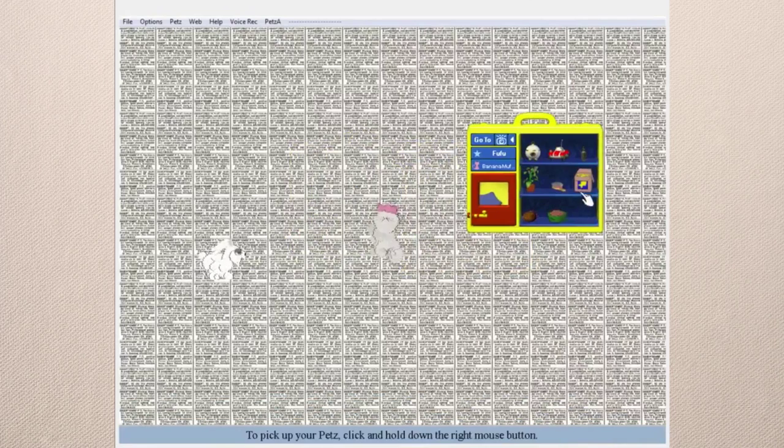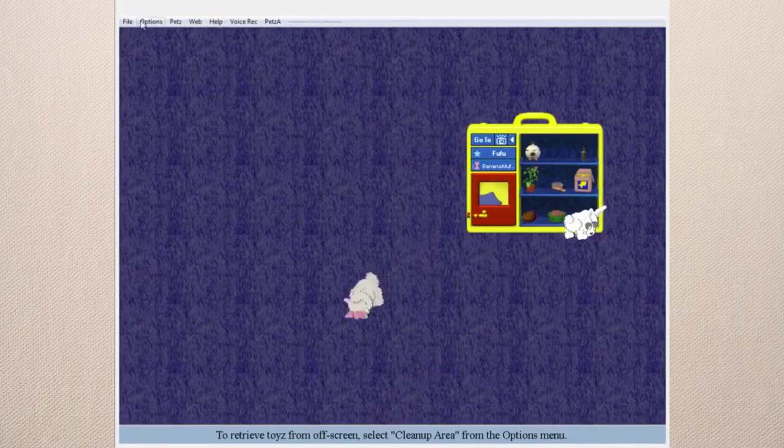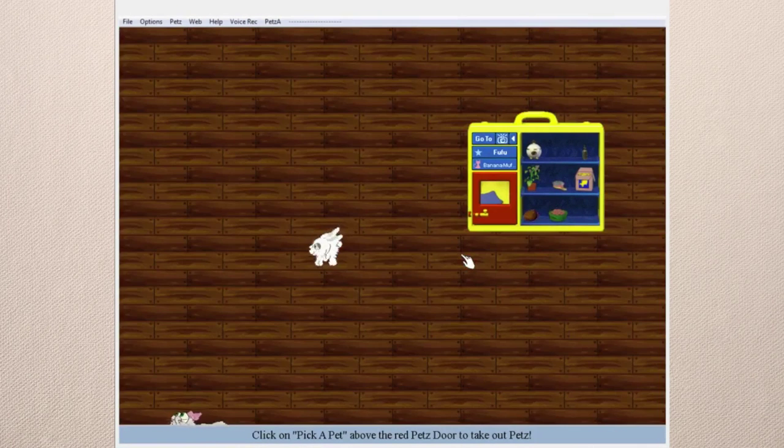I'll put the cats in so they have something to do — there are a few different backgrounds like purple shag, red hot. There are no ledges or anything in this one, it's just purely background.